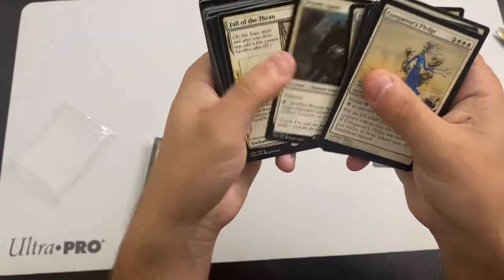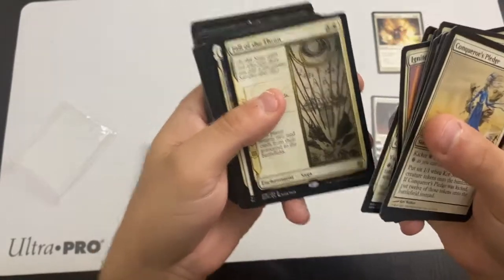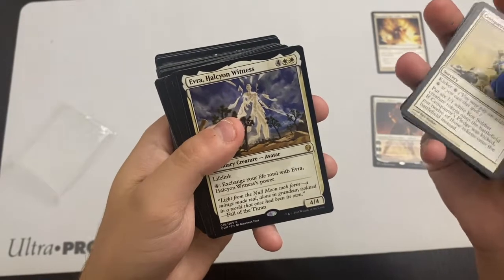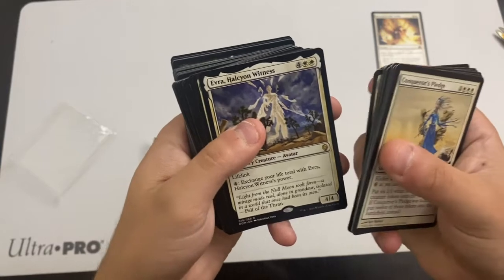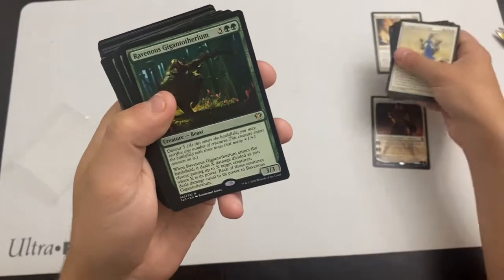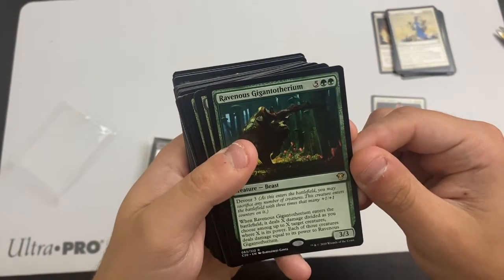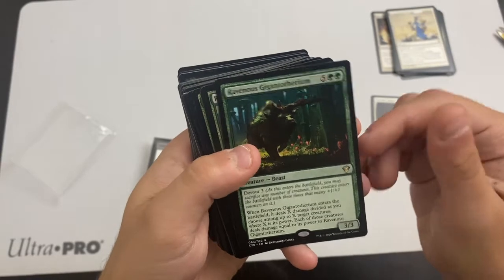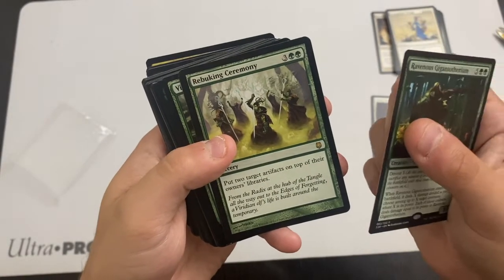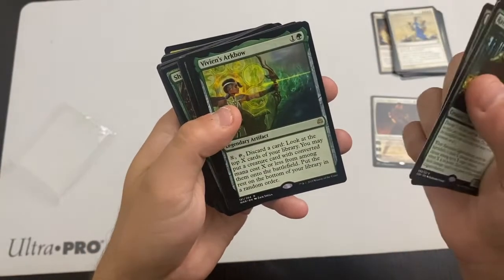Isolate, Bounty Agent... Fall of the Thran, Evra, Hailfire... Dominaria, Aether Storm, Rock. So it's a good mixture of sets — these are all the whites. Commander 2020: Ravenous Gigantotherium, never seen that card but it looks pretty cool. Rebuking Ceremony — not sure what set that is. Vivid Revival, Vivian's Arcbow.